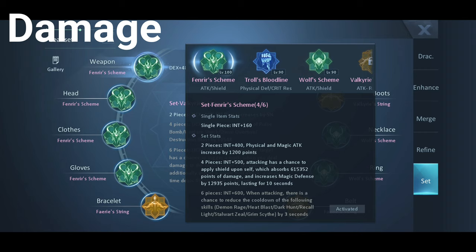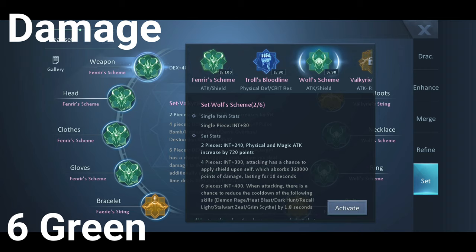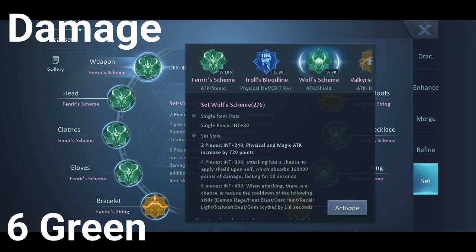So you want to have 6 green set — that is Wolf Scheme for level 90 to 99 and Fenrir Scheme for level 100 to 109. This set will give Strength stat for Blademaster, Gunslinger, and Fighter, and Intelligence stat for Assassin, Soul Dancer, and Reaper. With this, physical and magic attack will also be increased. Attacking has a chance to apply a shield upon self, and an additional magic defense if you have the level 100 set.